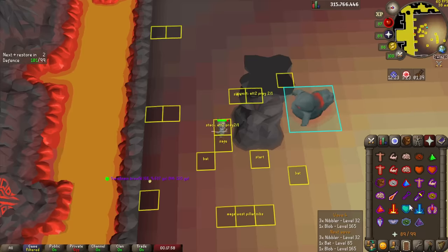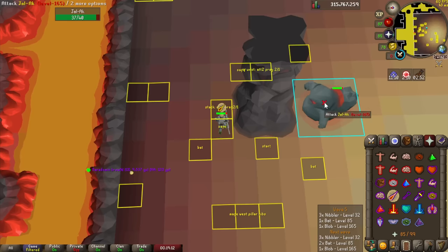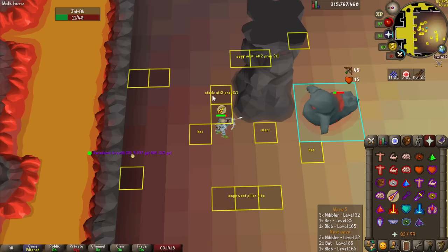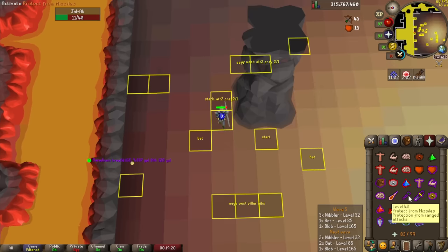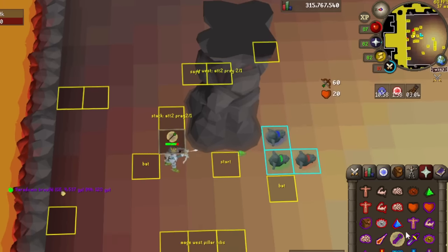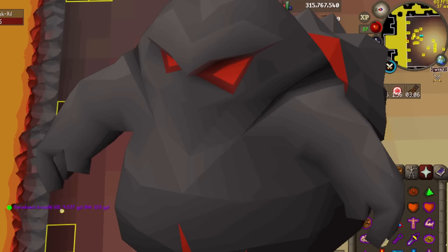The first real nuisances of the Inferno are the blobs. These guys attack with magic or range, but they'll always choose a style based on what you're currently praying — if you throw pray mage up, they'll attack with range and vice versa. Upon death, they also spawn three smaller minions, one of each combat style. All my homies hate blobs.